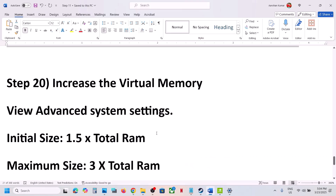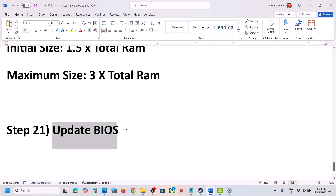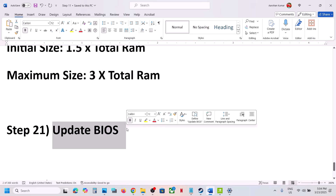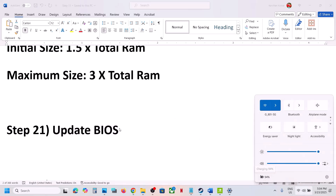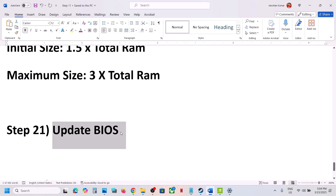The next step is to update the BIOS. Go to your system manufacturer's website, select your model number, and install the latest BIOS. In the case of a laptop, make sure the battery is above 10% and the AC adapter is connected when updating the BIOS. After the BIOS update, launch the game.